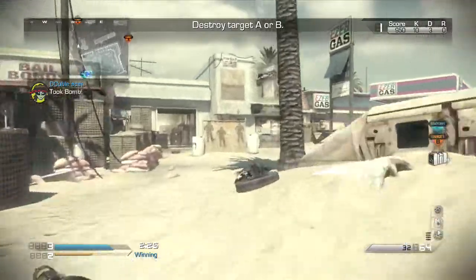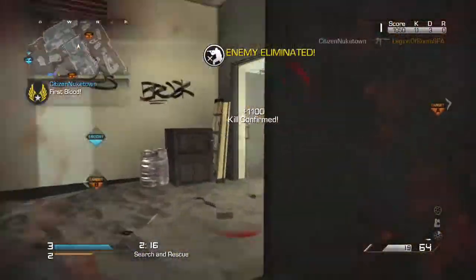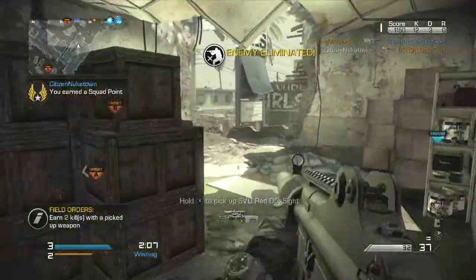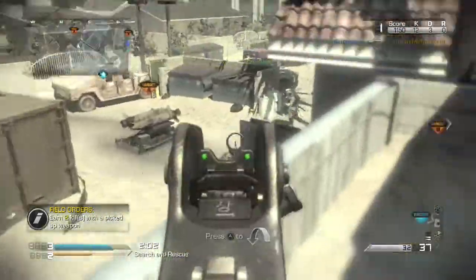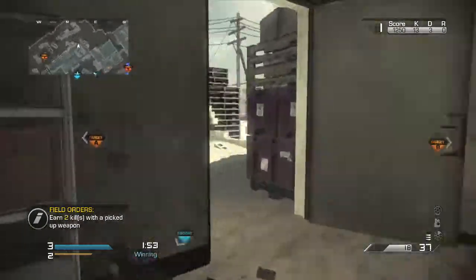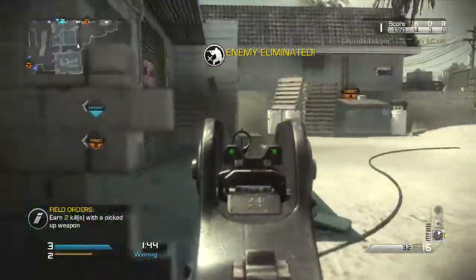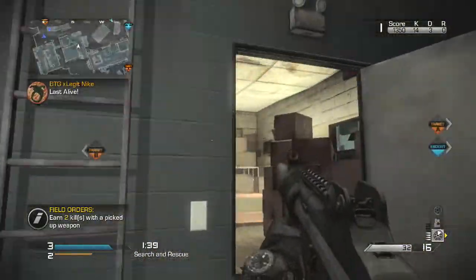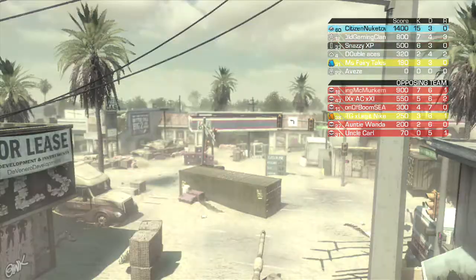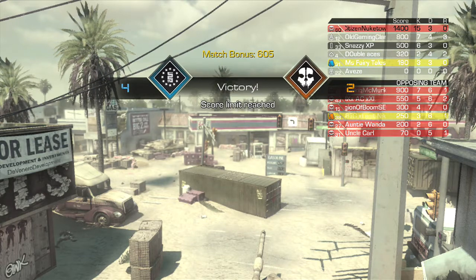The next perks I'd recommend on any class are Dead Silence and Focus. Focus really helps you stay on target in gunfights — it's pretty much the same as Toughness from Black Ops 2. Dead Silence is really strong in this game since people can sound-whore you without it. I also put Ready Up on every class if I have an extra spot, as it helps you get on target faster while rushing. The remaining spots I swap between Ping, Amplify, and a lethal or tactical grenade. That's it — I hope you enjoyed the gameplay, signing out, peace!